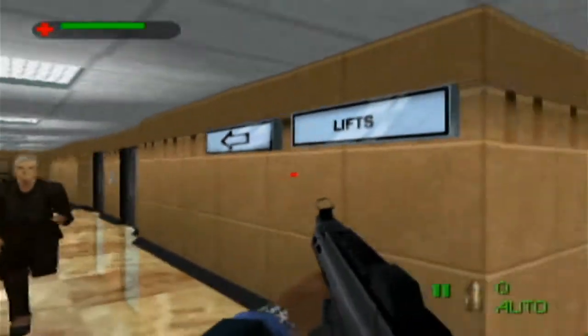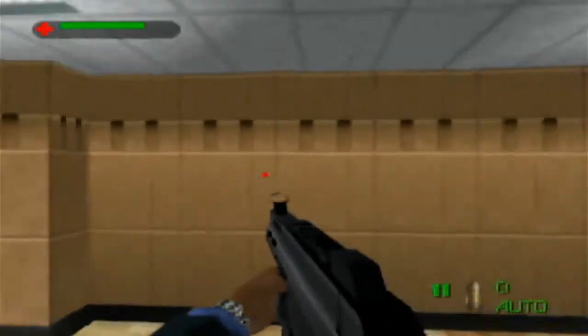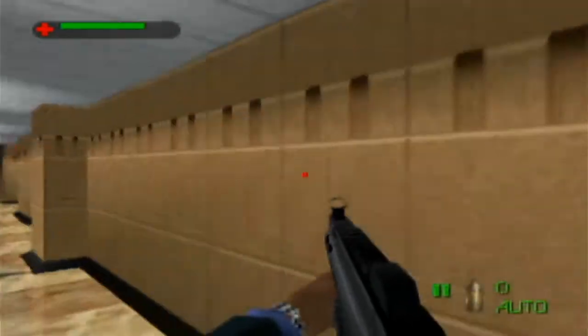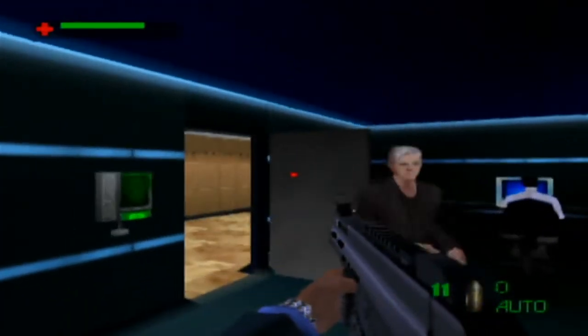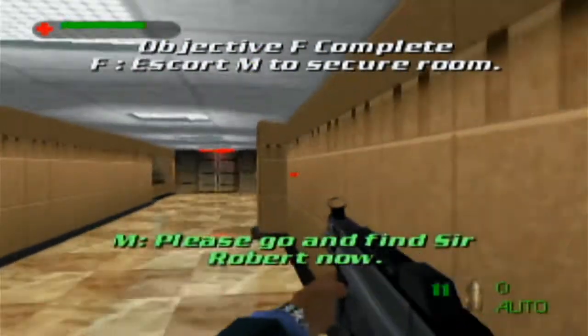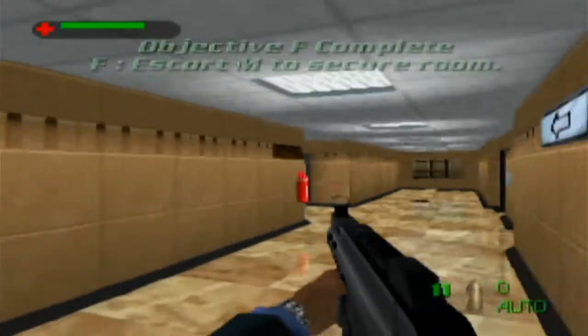My guess is the game unloads her, maybe just to conserve resources — I'm not too sure of the technicalities of this game, but it's my best guess. So anyway, lead her to the secure room and you can leave.